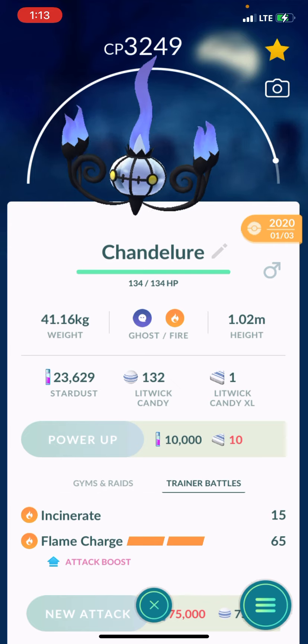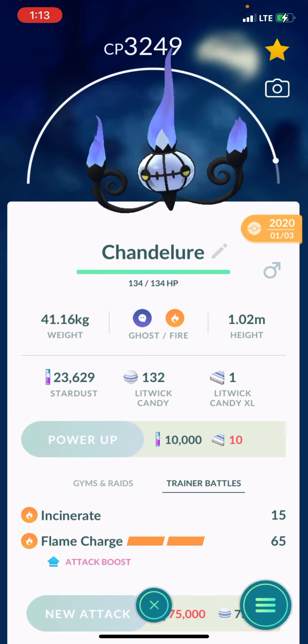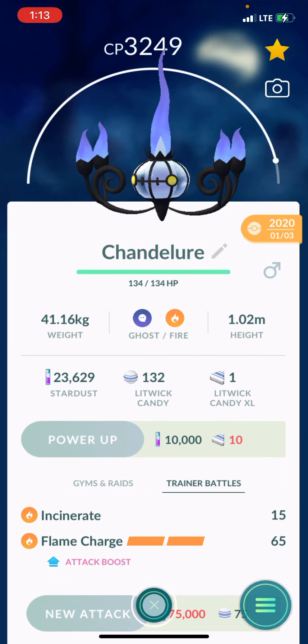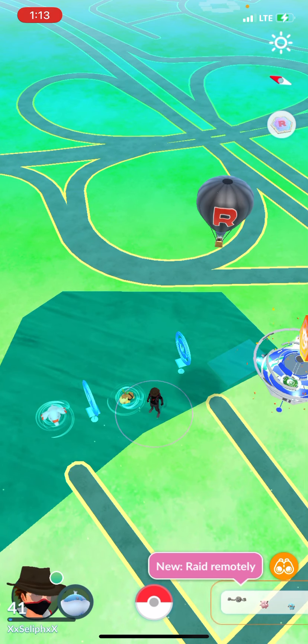Incinerate is pretty good — it is a little slow but it definitely does rack up some damage quickly, especially if they're weak. Though I think Fire Spin might still be preferred over Incinerate. I don't know, we'll give it a shot.